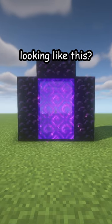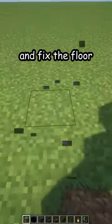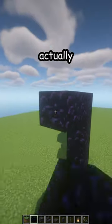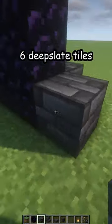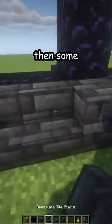Is your portal looking like this? Let me fix that. Break it open and fix the floor. Now make a four — actually a three by two portal just like this: six deep slate tiles, three on each side.